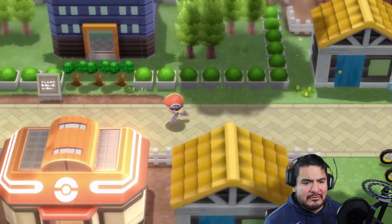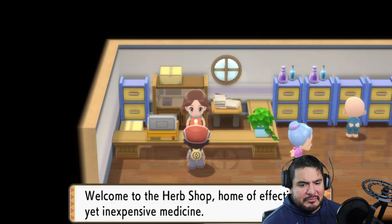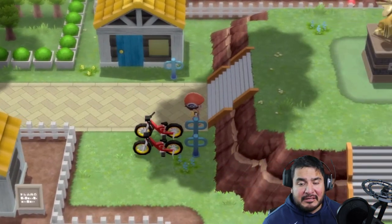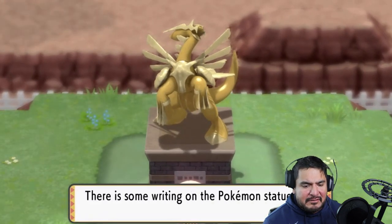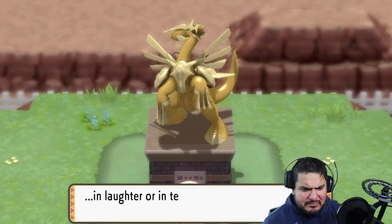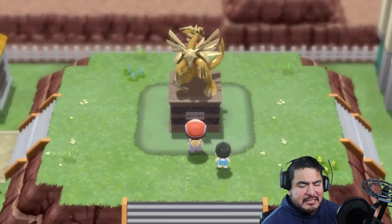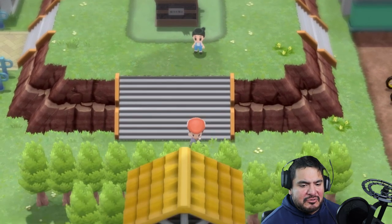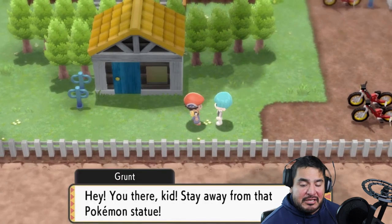We can't pass certain areas without a gym badge yet. There's a lady here selling herbs — I'm not buying them because although they're healing items, they make your Pokemon like you less. Over here is the Pokemon statue Cynthia mentioned — that's Dialga. The inscription reads: Dialga, once created, brought time into being. Unfortunately most of the text has faded and is barely legible.